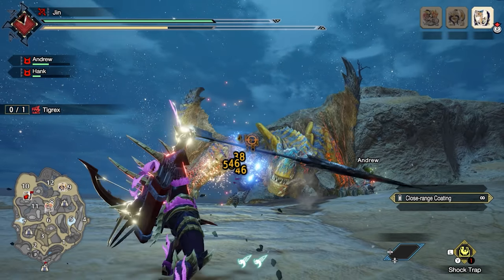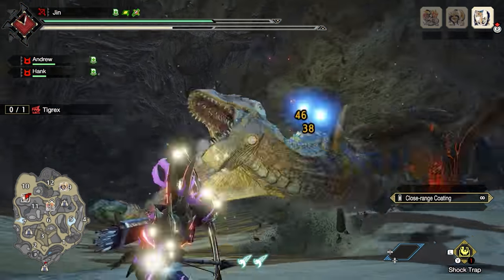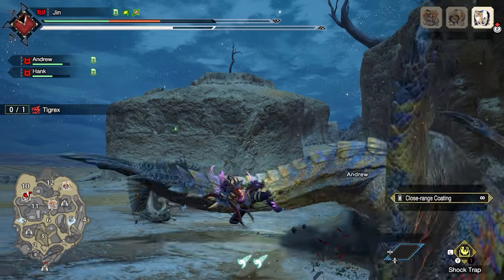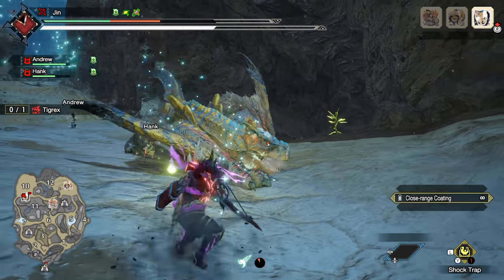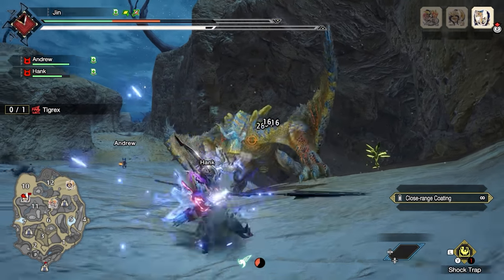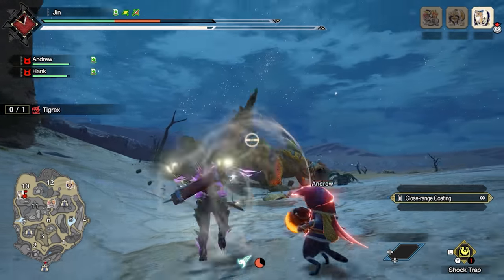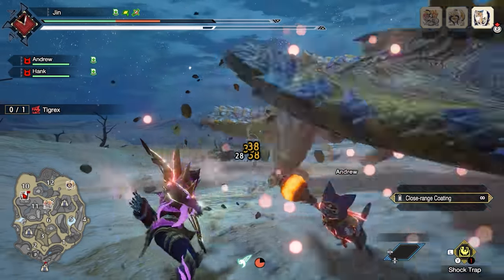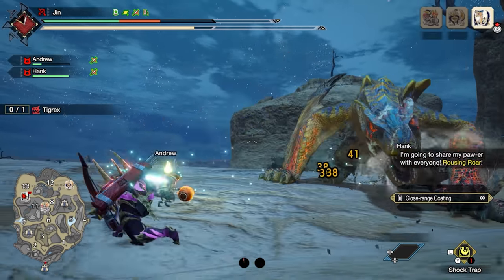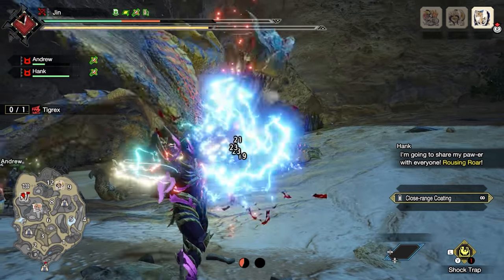To conclude my thoughts about the Absolute Power Shot: I think it is a great tool to use as a bow player. However, I only recommend it if you have a good stamina reduction set — I'm thinking Constitution 4, fighter, and dash juice at least. Even with that, the Absolute Power Shot will make stamina management harder. If you're already struggling with stamina management, I recommend that you don't use Absolute Power Shot at first, learn how to manage your stamina better, and once you feel comfortable enough, you can add the Absolute Power Shot and see if you like it.